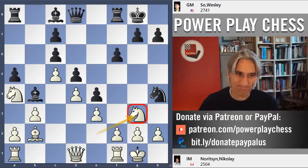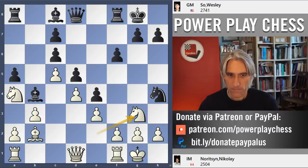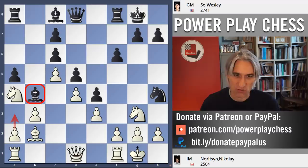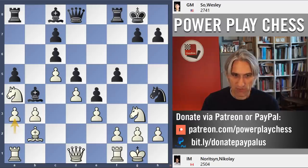Hoping to plug the kingside a little bit. Bishop g4 is no longer possible because the queen stands there. Wesley has to keep going — he knows he's about to lose his bishop on b4 because of a3, so he has to throw everything at the kingside. f5. Now, a3. And now f4.